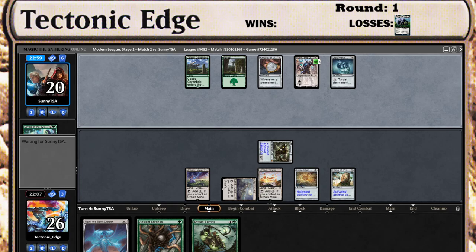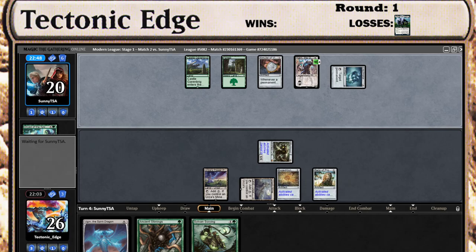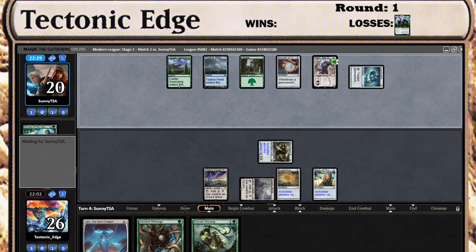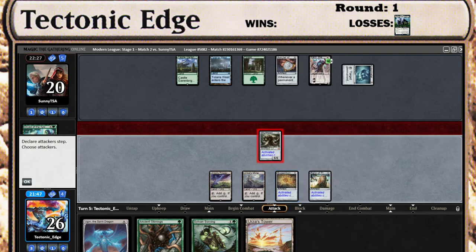The good news is he needs to play a creature, which I think he isn't the most set up to do right now. He's got to find a way to protect the Karn. Or he could just be going for destroying my lands. He's still got to get a creature out here. Alright, lucky draw on my part.